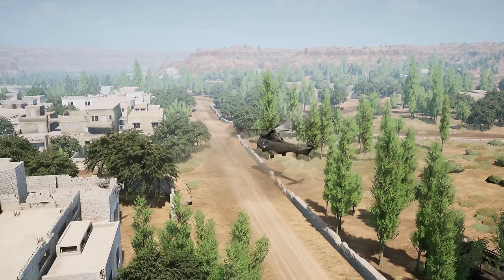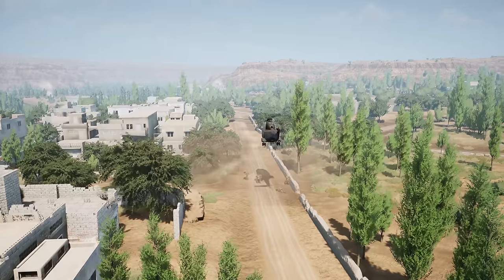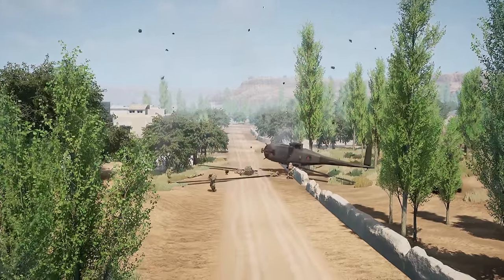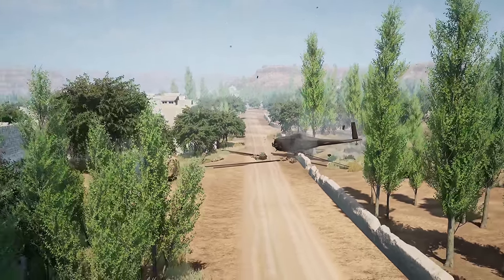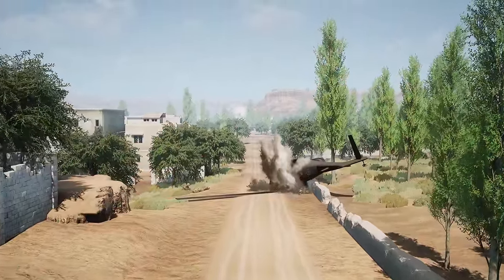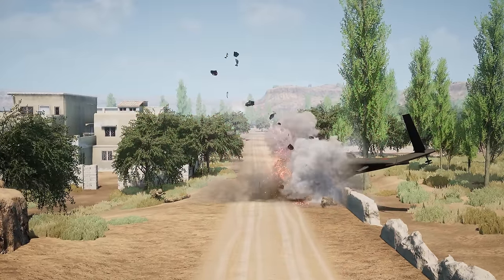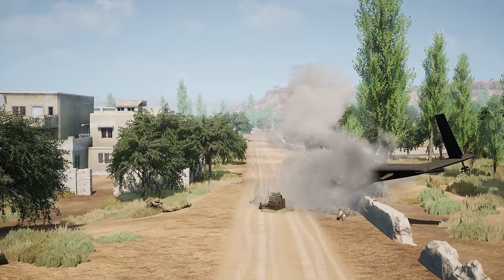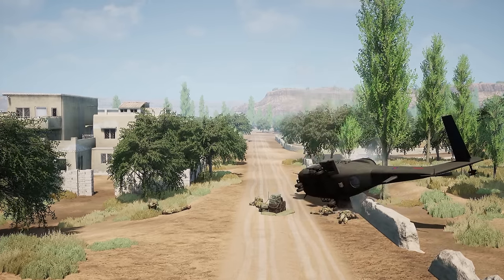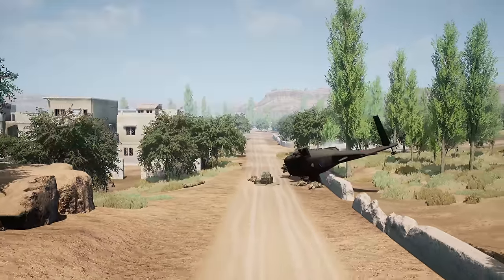Helicopter coming in to drop infantry — infantry spilling out and this is a super hot drop. Watch your rotors — infantry getting shot immediately, radio going down, losing the rotors and now tipping over. Oh my goodness, this is just how it's been. Probably one of the worst entrances to any position — sums up the game for the British. RPGs flying in.